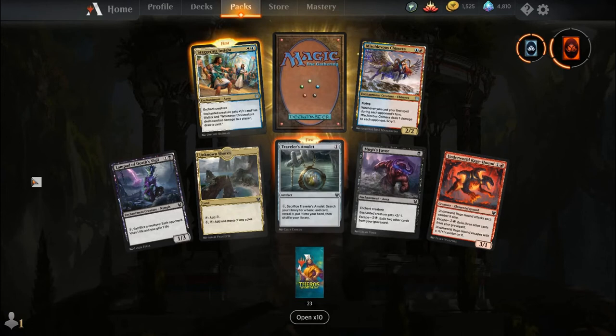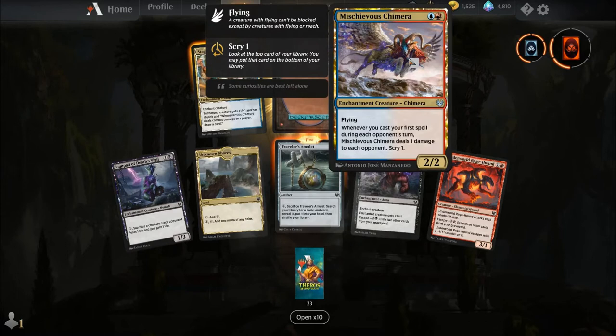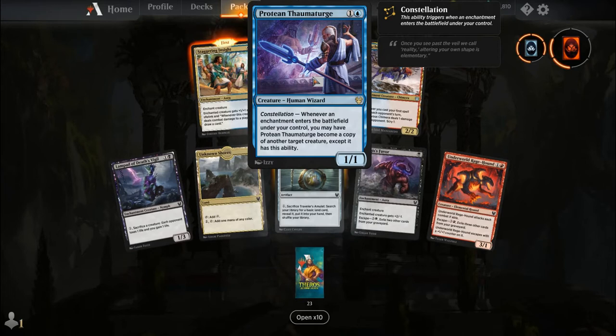I'm really happy that Sagas came to this set, because honestly aside from Dominaria, this is the only other set I think of that would make sense for them. Lampad of Death's Vigil, Unknown Shores, Traveler's Amulet, Mocus's Favor, Underworld Ragehound, Staggering Insight — this is very, very good — Mischievous Chimera, and our rare is Protean Thaumaturge. For one and a blue you get a creature Human Wizard with Constellation.